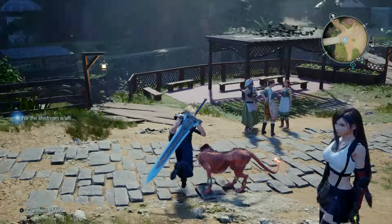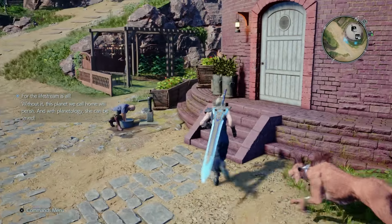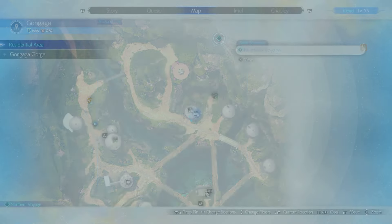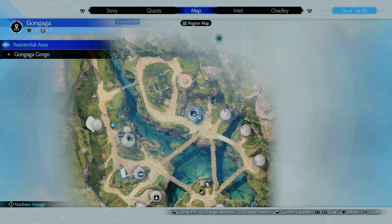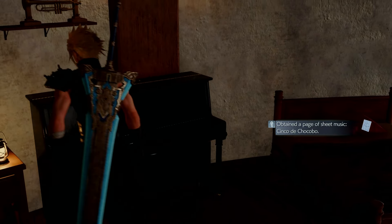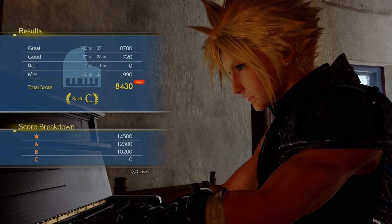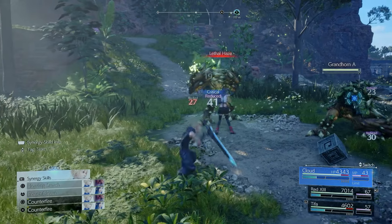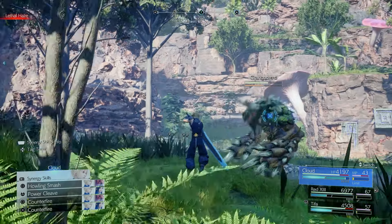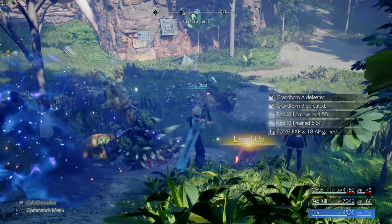Besides the Magnify Materia from the beginning of Chapter 9, there are other materia just lying around in Gongaga. One is the Steadfast Block Materia, which you get by playing the song Cinco de Chocobo on the piano in Gongaga Village. The Steadfast Block Materia helps you take less damage and gain ATB while guarding — as you level it up, you get more ATB boost from guarding, letting you dish out attacks more easily while being defensive.